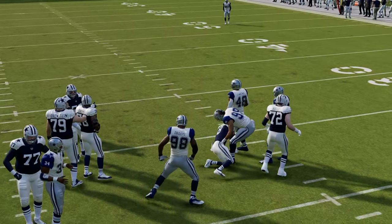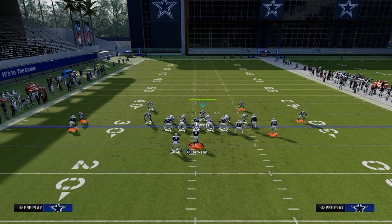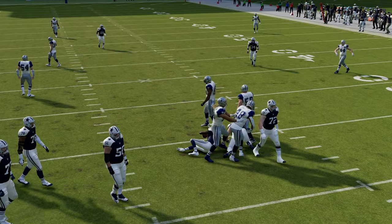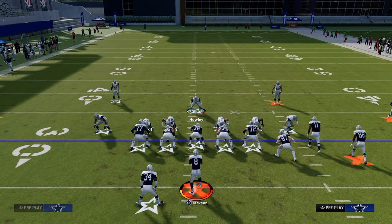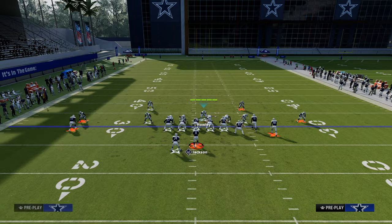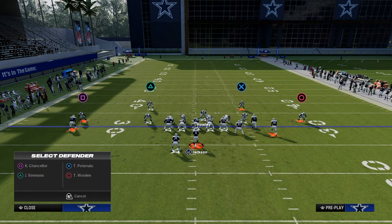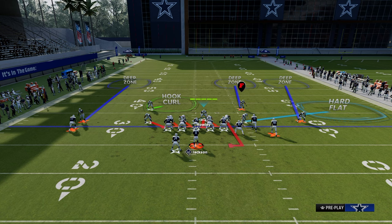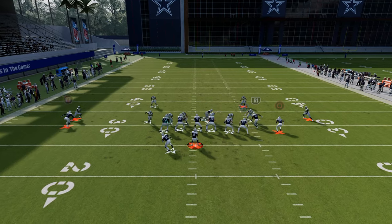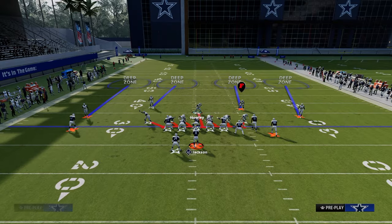As far as coverage behind the pressure, I want to highlight why these two coverages are really good for Bunch specifically. Against Bunch, Bunch Offset, or Bunch Strong, we have to have flat protection. By putting the linebacker on the right in a hard flat, we get pretty good flat protection to take away any snap throw routes. We also take the safety on the left side and put him in a hook curl, which is effective because when people see pressure, they'll snap throw the drag route. The hook curl with a mid-zone KO will often defend that for minimal gain.